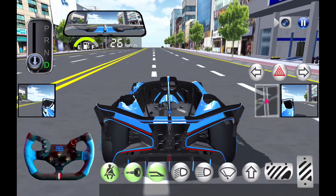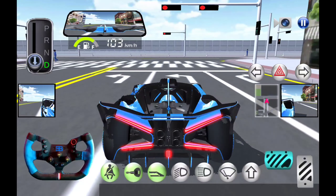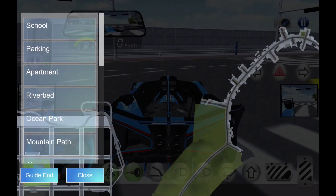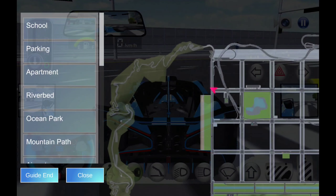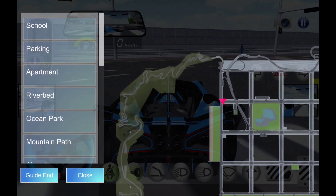Okay so the first big main update in this game is the new mountain road. There are now two entrances and exits to get there. I'm going to show you both - if we look at the map here, you can see one at the top and one at the bottom. We're going to go for the one at the top first.